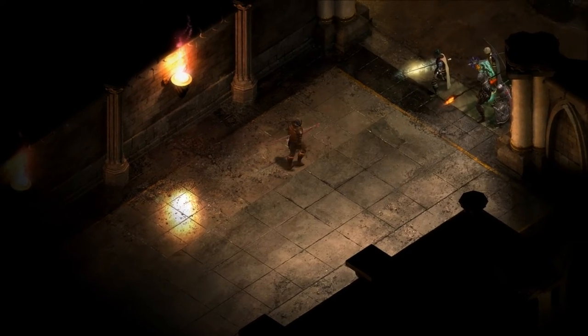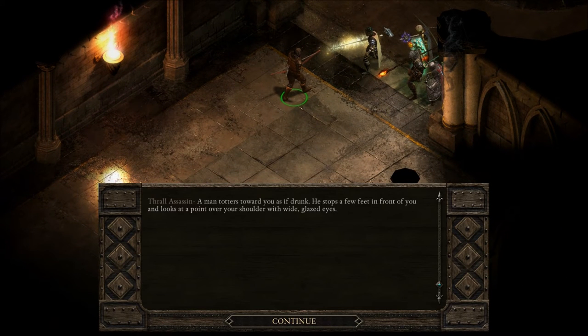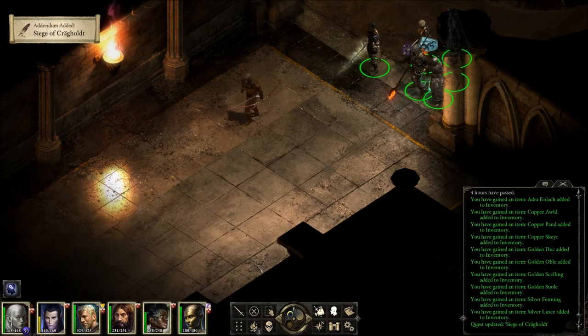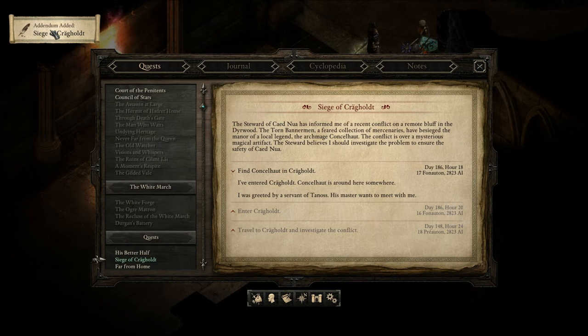Hello? Consul Heart, I presume? Nope — Thrall assassin. A man totters toward you as if drunk. He stops a few feet in front of you and looks at a point over your shoulder with wide glazed eyes. Tenasma speak with you, elf. Come, come. I was greeted by a servant of Tanas — his master wants to meet with me. Who's Tanas again? Slowly now.